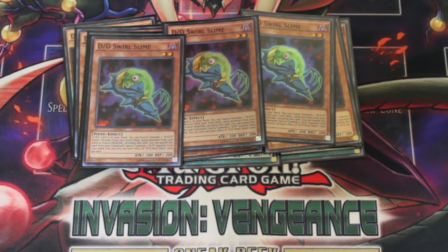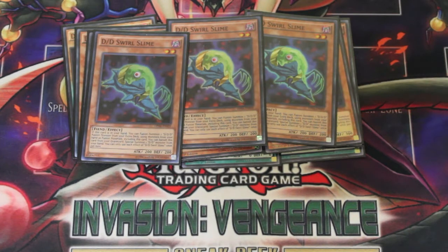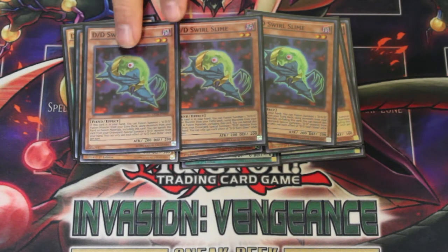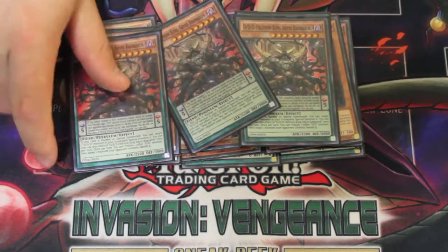Your combo starter is DD Swirl Slime. You can fusion summon from hand and you can banish it from the graveyard to get one of your DD monsters to the field. Most of the time you're going to be using it on Ragnarok or on Kepler — Kepler to search for something, or Ragnarok's a special summon from the grave. Speaking of Ragnarok, you got three of them.